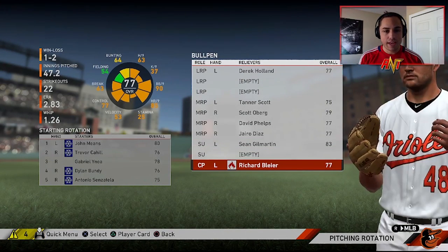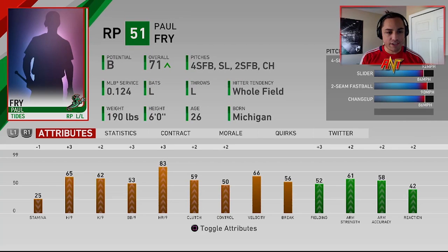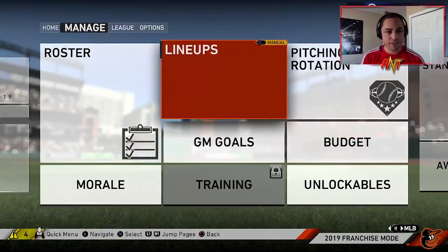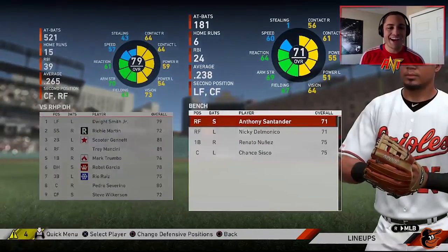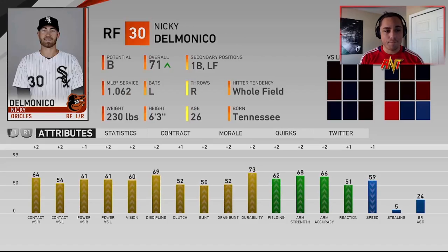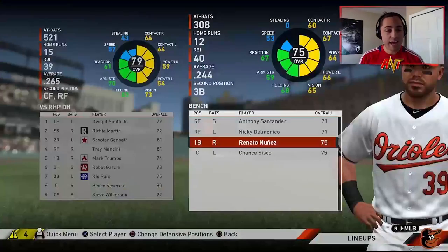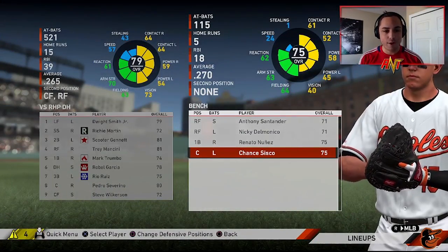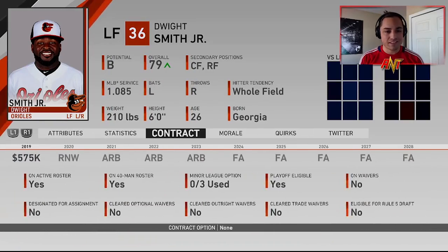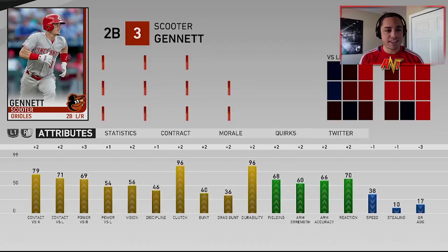Looking at some guys in the minors — maybe Paul Fry is that guy. Santander got called up. Delmonico struggled a lot — yikes. Nunez not bad, he's gonna develop — a player we could keep throughout this rebuild. Chance Cisco wasn't terrible. Dwight Smith Jr solid — he's up to a 79. Richie Martin was horrible. Scooter Janette is an 81 so we're gonna have to decline that option.